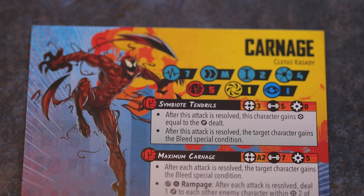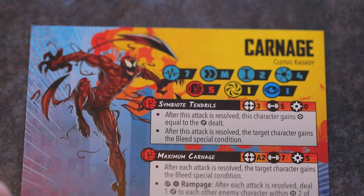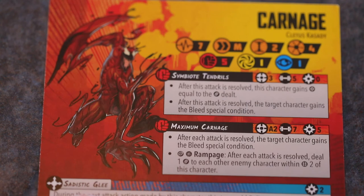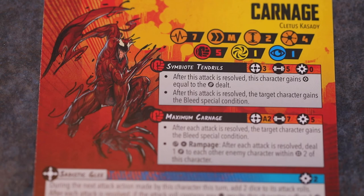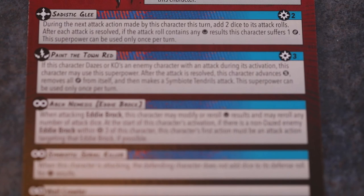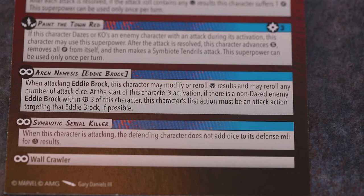Spectacular — we thought it would be an amazing card, and it really is quite something. He's going to be hard to take off the mat. You need Venom to handle him — though he'll attack Eddie Brock first. The models are amazing and with each successive release this game has just kept evolving in every way.